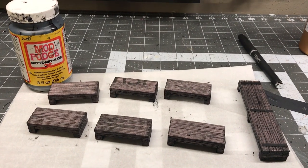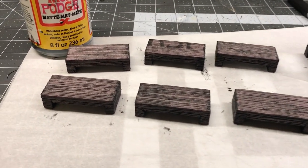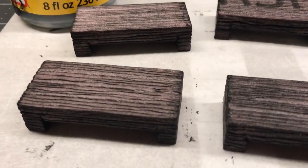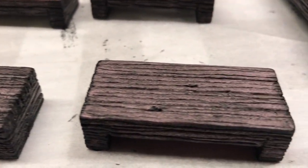To make these pieces more durable, especially because they're small, I used my regular method of Mod Podge mixed with black paint. And as you can see, the Mod Podge does not decrease the fine detail whatsoever.